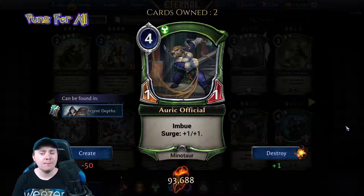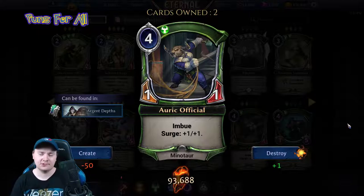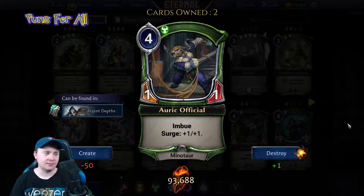Orc Official is a four power, one-one minotaur with imbue and surge: plus one plus one. The surge buff is permanent, which intrigues me, though it costs four.